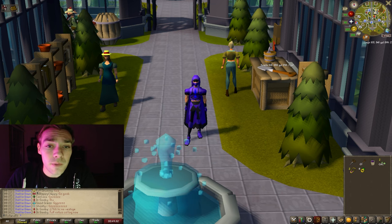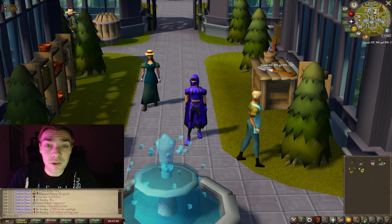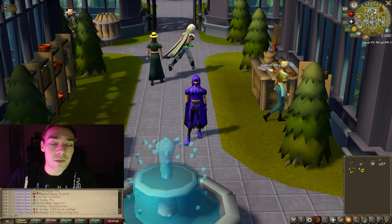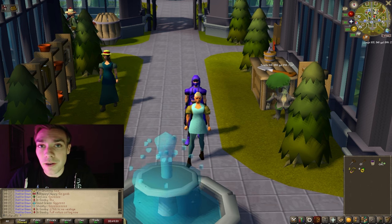And 64 farming for potato cactus seeds. They're not good money at all, but they are great for Ironman in general because they're used for secondaries in herblore. So highly recommend just keeping one up. I personally keep one up in the farming guild, and anytime I'm there doing a farming contract, I just go and harvest my potato cactus while I'm there. It helps get secondaries for herblore.